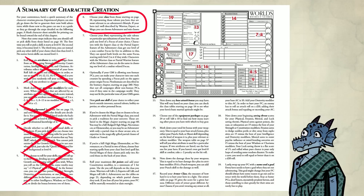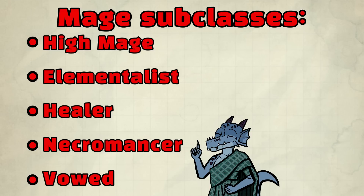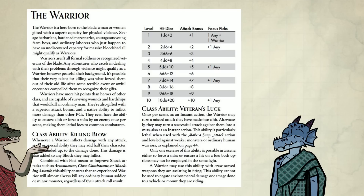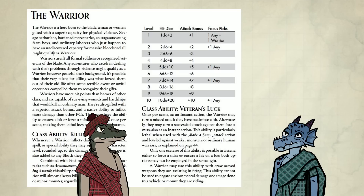Step six: choose your class — Warrior, Expert, Mage, or Adventurer. Adventurer is a mixed class. Mage has different subclasses like High Mage, Elementalist, Healers, Necromancers, or Vowed. I want to make a Warrior. Kobold, what the heck — this only goes to level 10! Gator, in D&D 5e the game is only good at level 3 to 10, so this is fine.